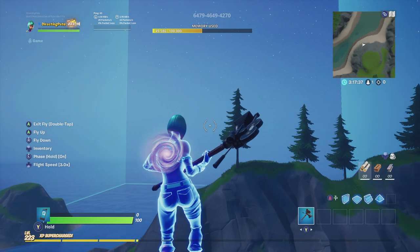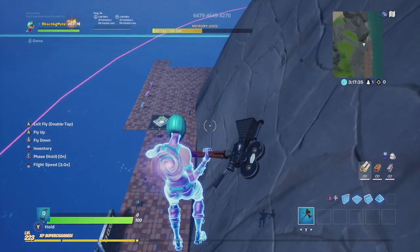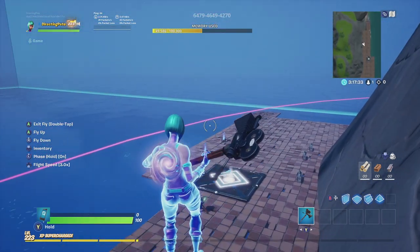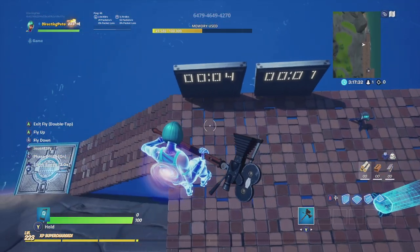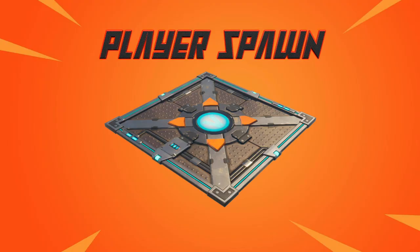One thing I'd like to point out before we begin: make sure you set this up somewhere where no one can see it on your map. If they can see it, it will be visible during the game. You can't make all the items disappear or make them invisible, so it's good to hide them off to the side like I did in this video.